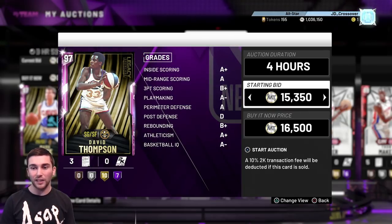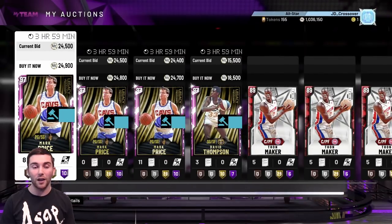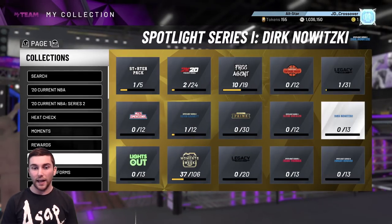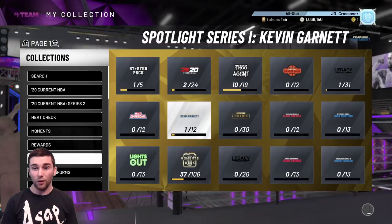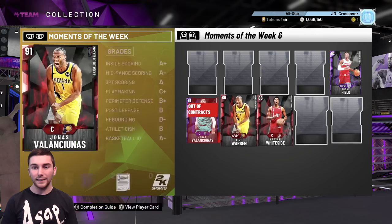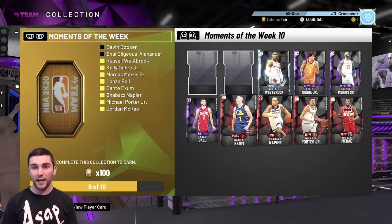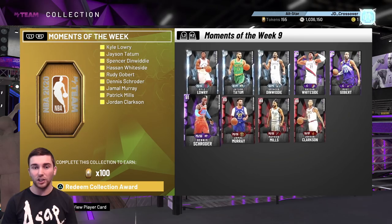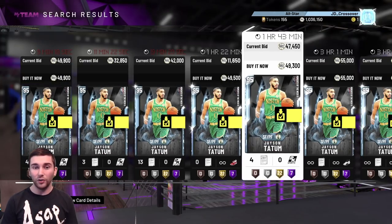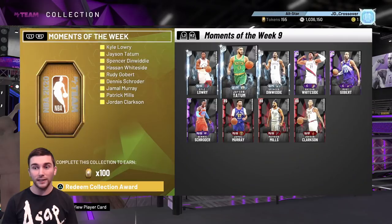That should be about just under another 100k coming back to us. Before we get into which cards I'd invest in now, let me also check Paul Pierce - from a locker code, that's fine. The moments of the week sets - I'm still holding on to a couple of these as investments, like weeks 8, 9, and the majority of 10 and 11. One of the reasons for holding on is it's so cheap for 100 tokens. Jason Tatum was down at 40k and it looks like he's gone up a little bit - I might sell him for 45k.